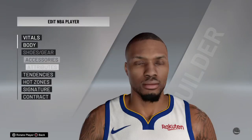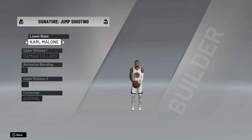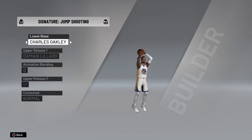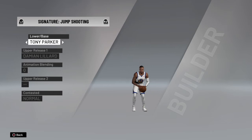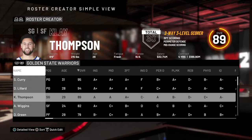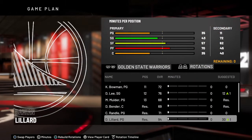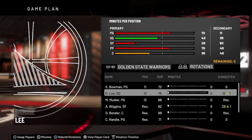For Damian Lillard, all you really need to do is put the base at Tony Parker or base 32 — jump shot 32. So that's it, that's the golden one. Oh, I forgot to add him to the rotation because it never shows up.